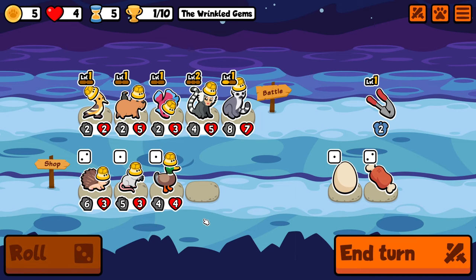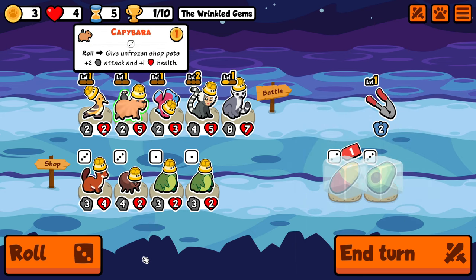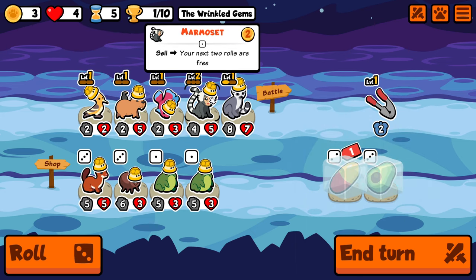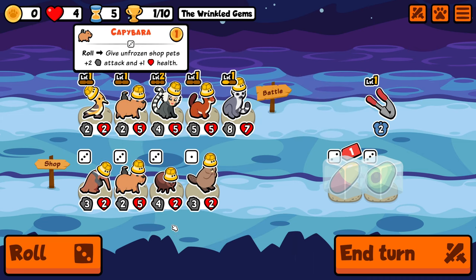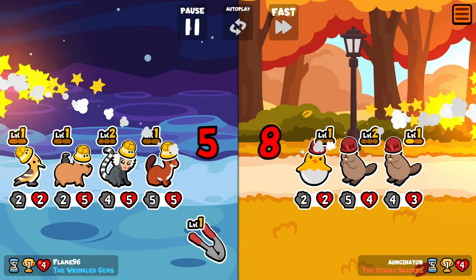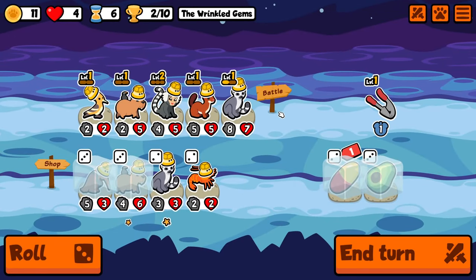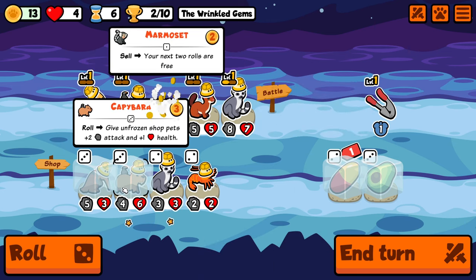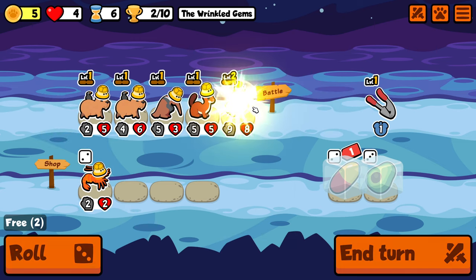We need to find the Anteater first. I took a Capybara — I think it's the new best way to scale up the entire team, it's made a lot of challenge runs very easy. I'm taking a Weasel hoping to find more gold to roll more in the future. Thankfully we roll into the Anteater as well, giving us a perfect setup. We even beat a hatching chick team without any temporary stats on our side, and we now have double Capybara plus the Anteater.